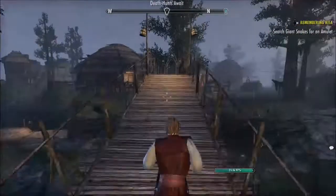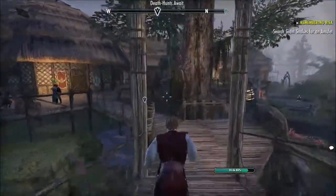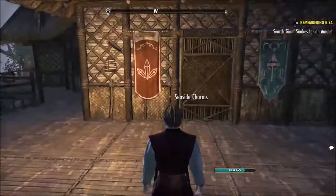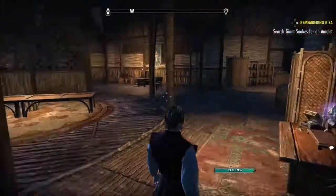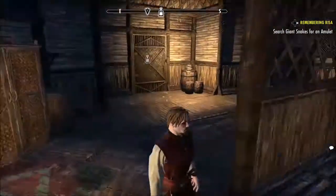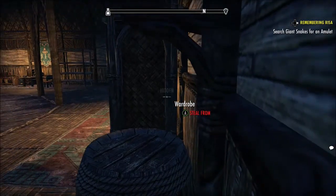You go straight across. You get to hear some music. Sadly, he's got a better voice than I do. So you'll come over here and there's a guy that walks around here. At the end of that table there is a safe box that you can steal. Sometimes it pops up, sometimes it doesn't.